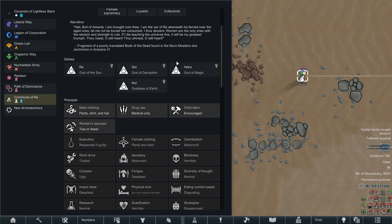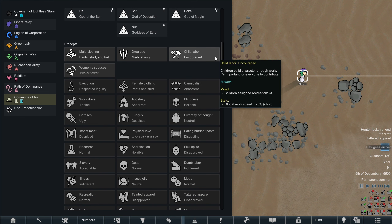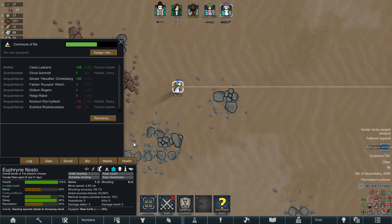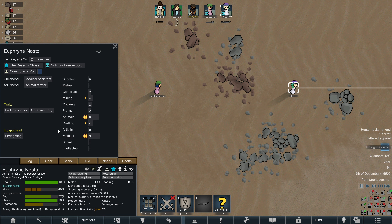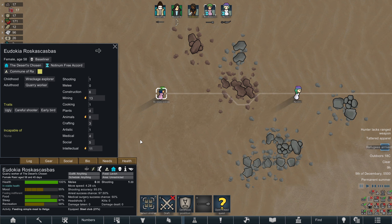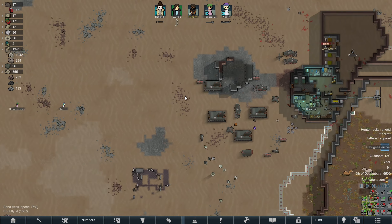They are of the Commune of Ra — that sounds really cool. Child labor is encouraged. Incapable of firefighting is not great for us. One has underground with a great memory — more medical, crafting, animals, mining. That's pretty nice. And an ugly careful-shooting early bird with more animals and mining. Neither of them are unwavering, okay.